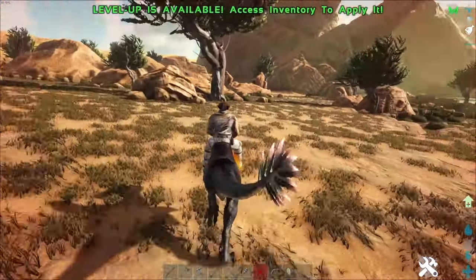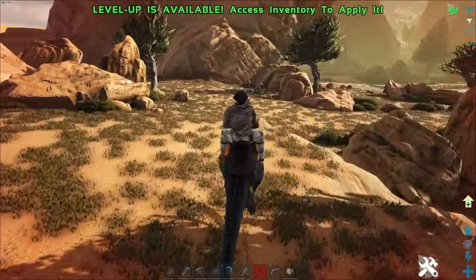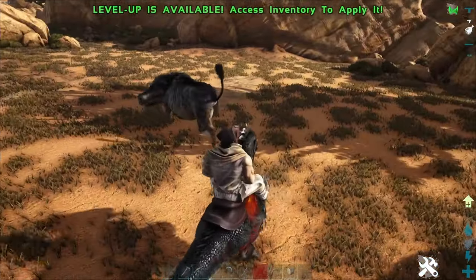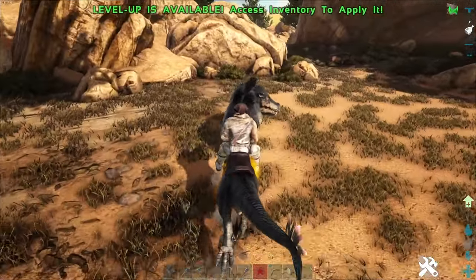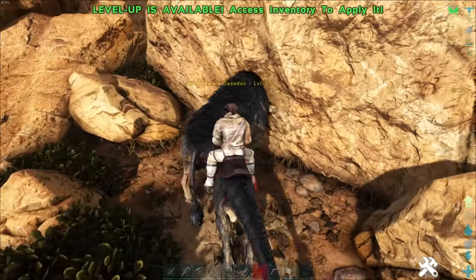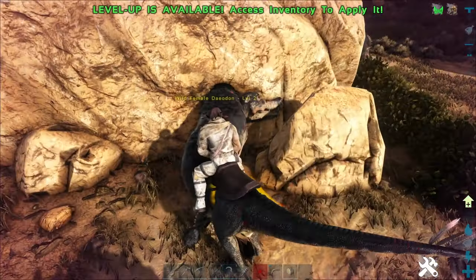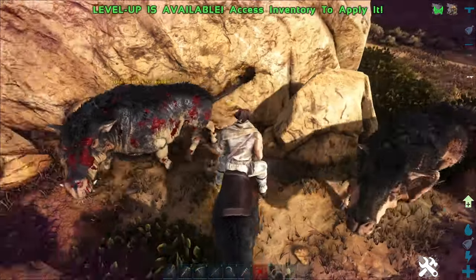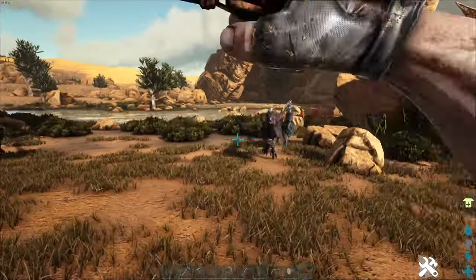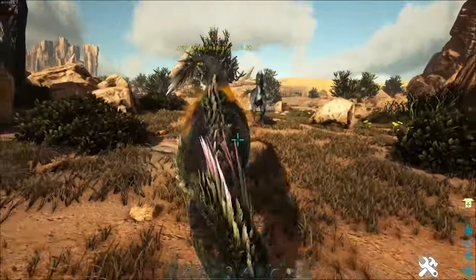A really good thing I would advise every player to do is pick up a raptor to help you get around the hostile landscapes. On Scorched Earth, almost every single spawn point — even labeled easy — will have dinos trying to kill you: terror birds, dire wolves, saber cats, raptors. No matter where you spawn, you are simply not safe and will often get attacked immediately. I would strongly advise utilizing bolus and boomerangs to knock out a raptor or pack of raptors right off the bat.